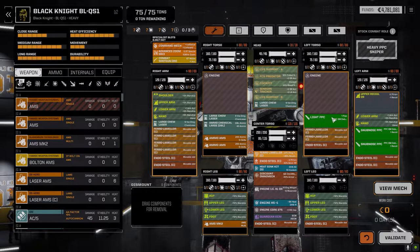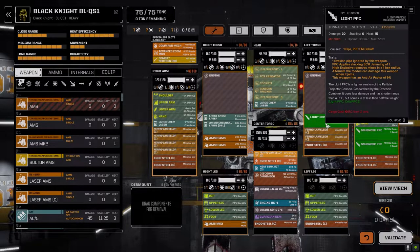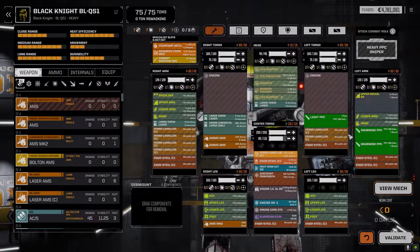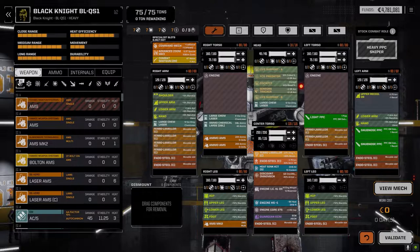I dropped one heat sink and swapped in a light PPC because it generates nine less heat than the large laser. We dropped damage by 10 points trading the large laser for the light PPC, but gained an AMS Mark II — I think that's a good trade-off. We've got more range on this side, so this is our ranged side and that's our close-in side. We can target more at range while moving slowly, with AMS Mark II keeping us and our allies safe.